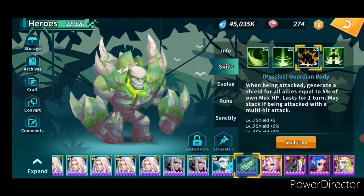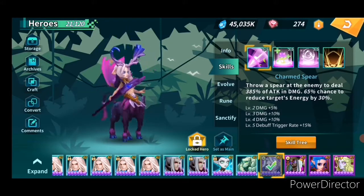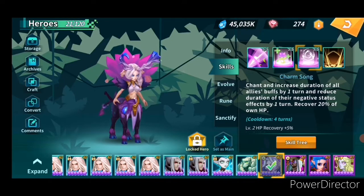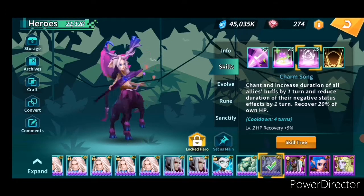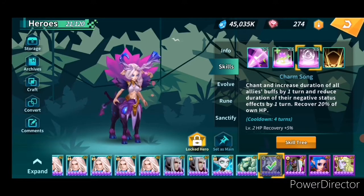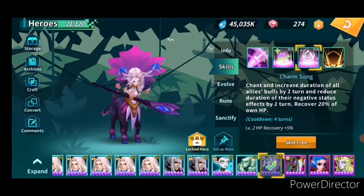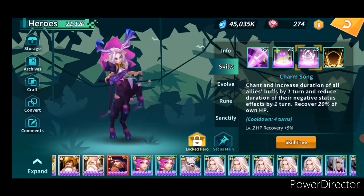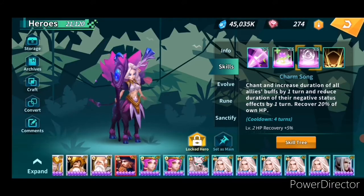Another key unit is jungle heart. Her third skill increases the duration of all allies' buffs by one turn, and that's really really important.